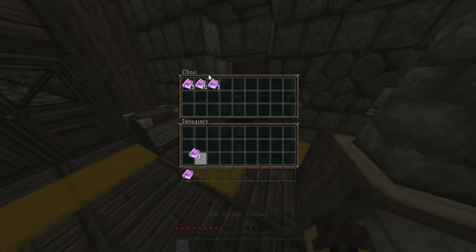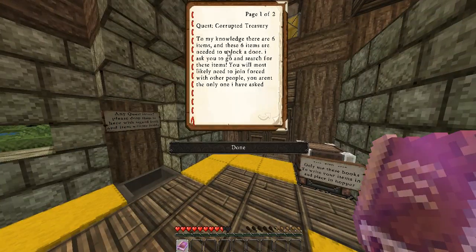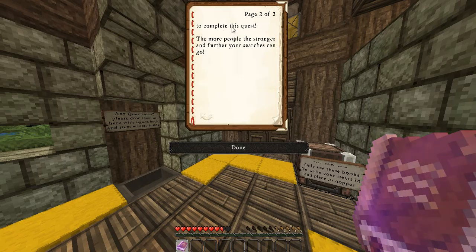So let's look at Corrupted Treasury. To make knowledge there are six items, and these six items are needed to unlock a door. It asks you to go and research and search for these items. You'll most likely need to join forces with other players — you aren't the only one asked. To complete this quest, the more people, the stronger and farther your searches can go.